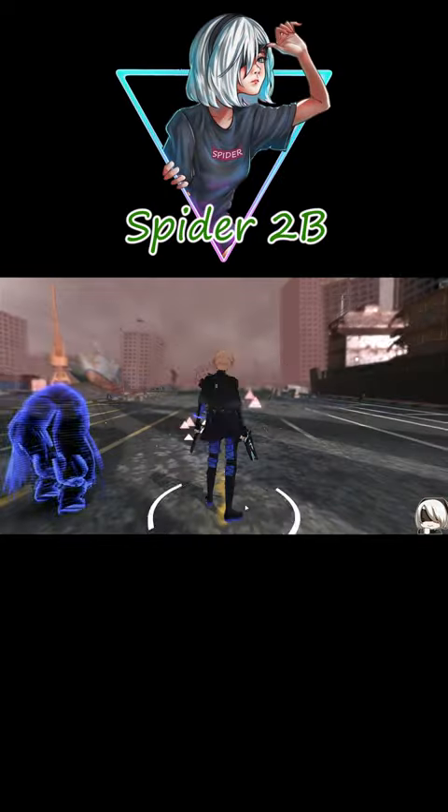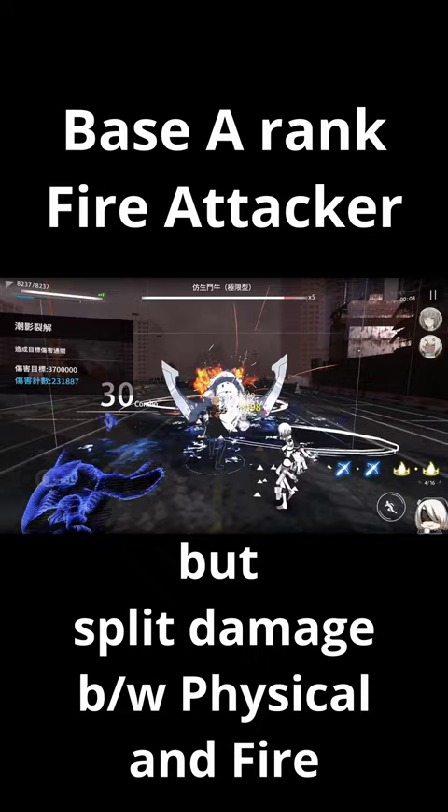I'm Spider2B and I'm back with a super quick guide on Lee Palefire. He's an A rank fire attacker, but his damage is split between physical and fire, and his core passive is his yellow and then red orb ping.